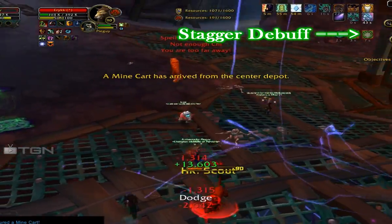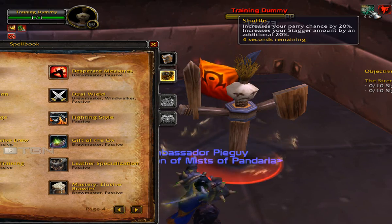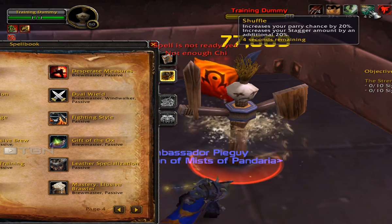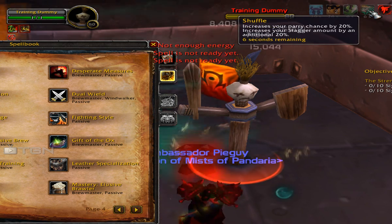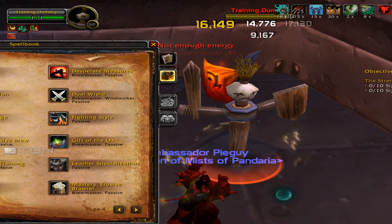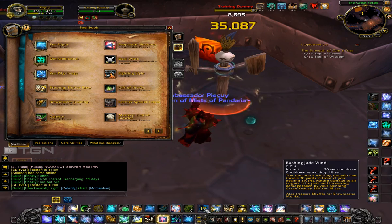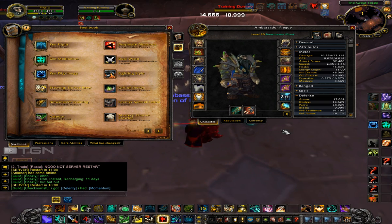They have an ability called Shuffle that goes on top of their stagger. It increases their parry by 20% and increases their stagger amount by 20%, so while that buff is active you're now taking 50% of the damage up front instead of 70%. Your mastery, Elusive Brawler, also increases your amount of stagger, so you're looking at even more damage taken over the DoT side rather than up front.